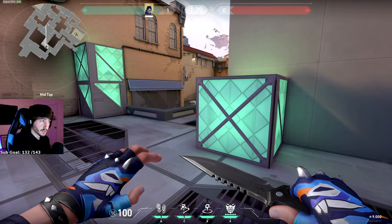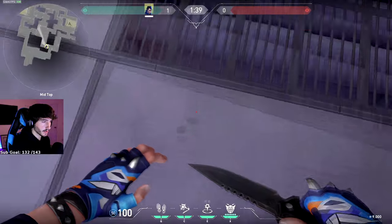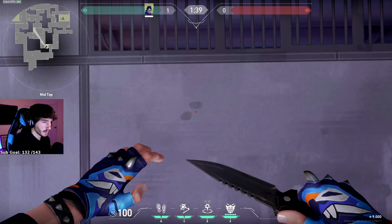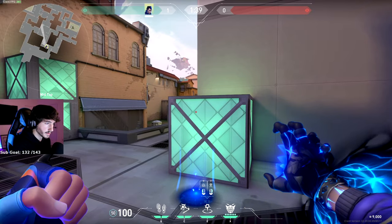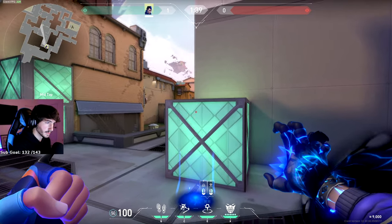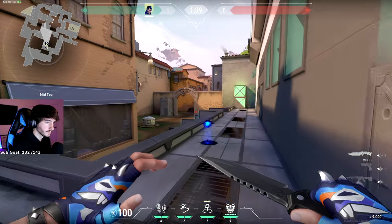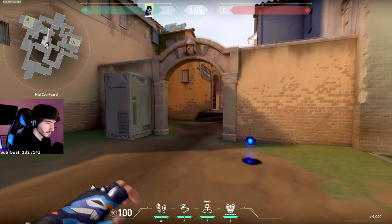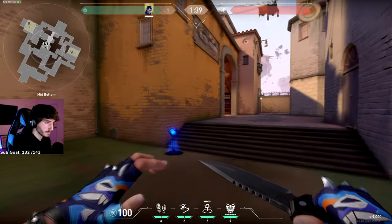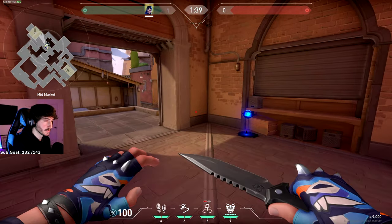This next one is also extremely powerful. You're attacking from mid. Line up on these two gray dots, get your crosshair about center, and aim just to the right of this dark patch in the top middle diamond. Throw it out — it's going to go all the way down to CAT, up through mid, and get you all the way into market.